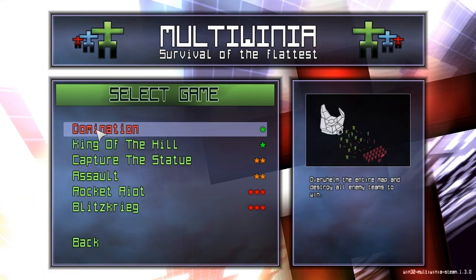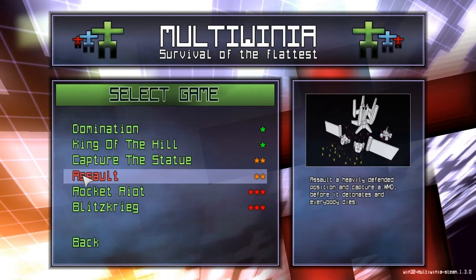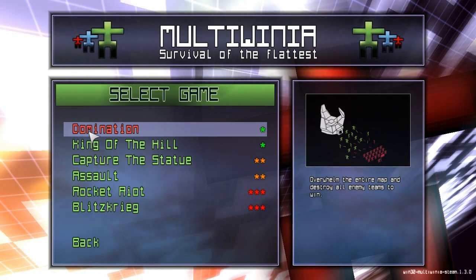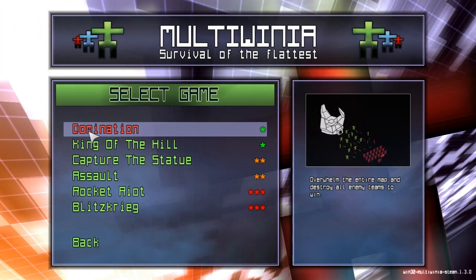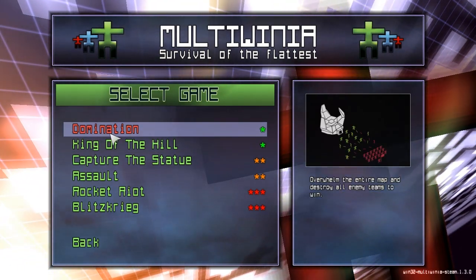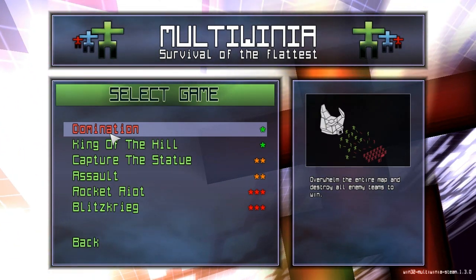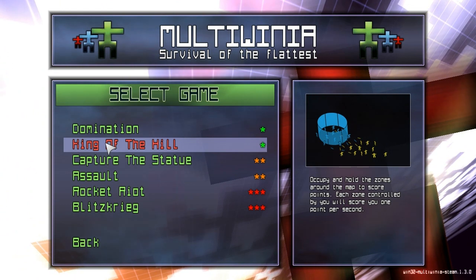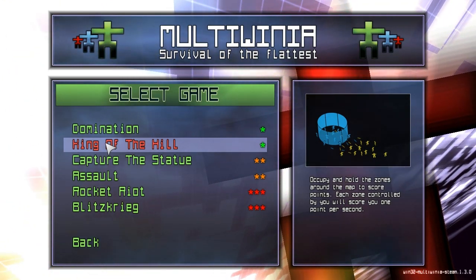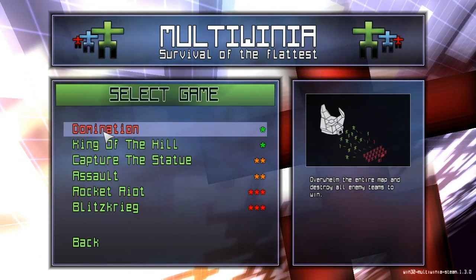In single-player mode we've got a few game types to look through: Domination, King of the Hill, Capture the Statue, Assault, Rocket Riot, and Blitzkrieg. I've only played Domination mode and King of the Hill — Domination is probably pretty similar. In Domination you want to overwhelm the entire map and destroy all enemy teams to win, which is the natural extension of King of the Hill where you also capture all the points.